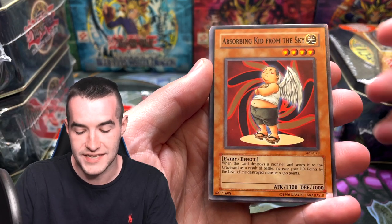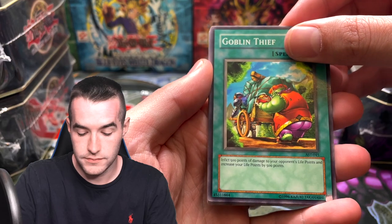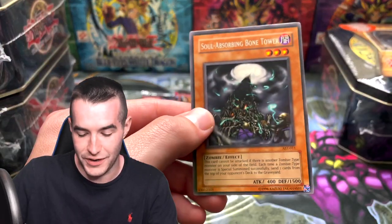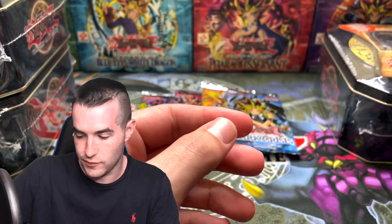We got an Absorbing Kid from the Sky — that's cool. Goblin Thief, and Soul Absorbing Bone Tower, which I think is actually a decent rare — for a while this was like a $7 rare. I think it's come down to like maybe a couple dollars, but still a pretty good one. Always nice to pull something of value from the old packs.